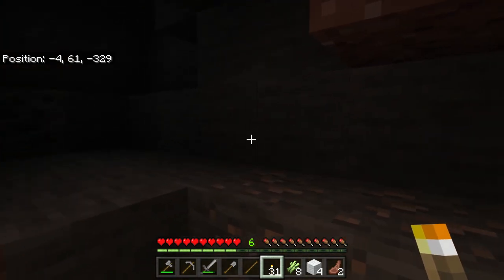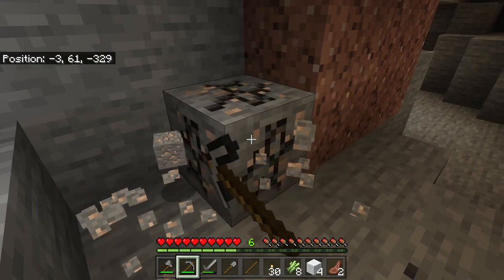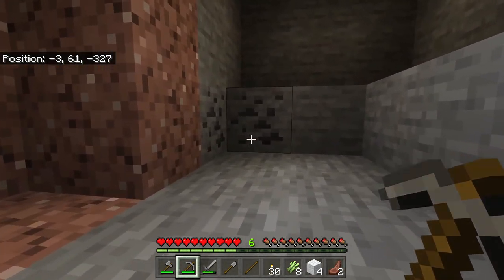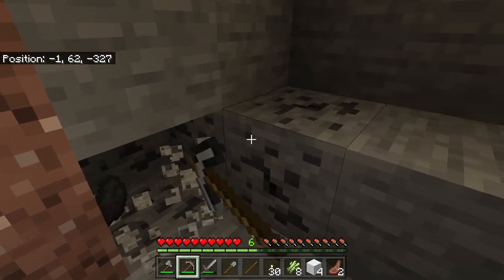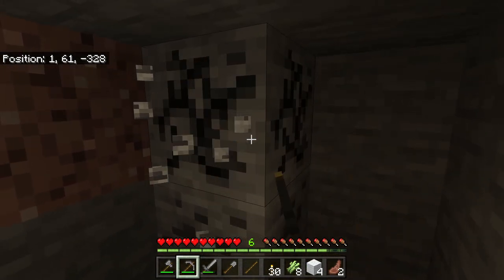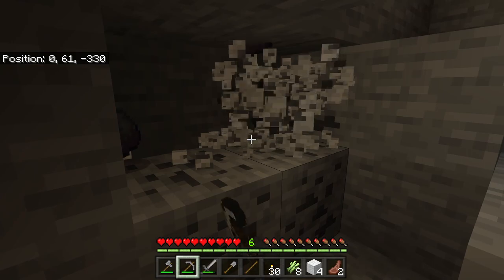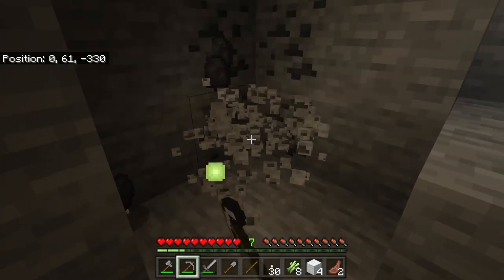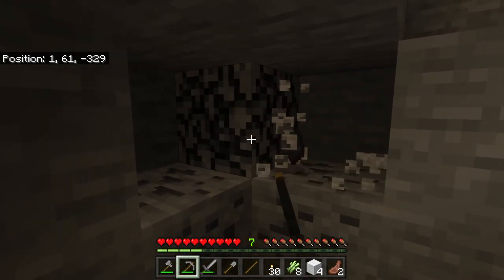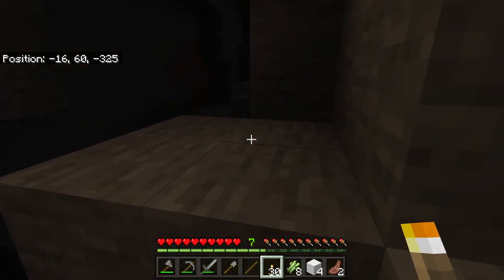Here we go — we have our first set of iron. Go ahead and mine this. When mining iron, you have to have a stone pickaxe or higher. If you try to mine it with a wood pickaxe, you will not get the ore. There are all kinds of things to find down here. That sounds like a drowned — a drowned is the underwater version of a zombie. They live in the oceans and only spawn in surface water. It's still nighttime, so let's continue on.